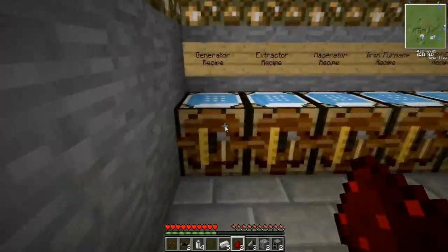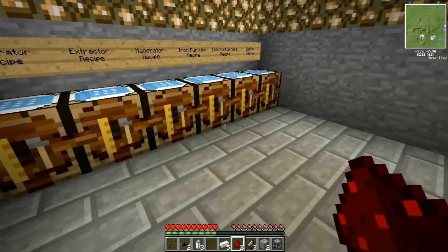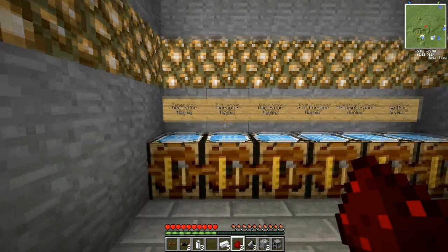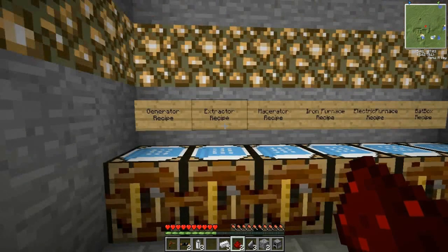Now we're going to make the machines. The first machine I'm going to show you is the generator. The generator creates the electricity used to power the rest of your machines. The recipe for a generator is one furnace on the bottom, machine block in the middle, and a battery on top. I'm going to take the generator and put it in my inventory for now. I'm not going to show you how to place these machines down right now — I'm actually in the future going to make a video to show how to make an automatic diamond making factory.